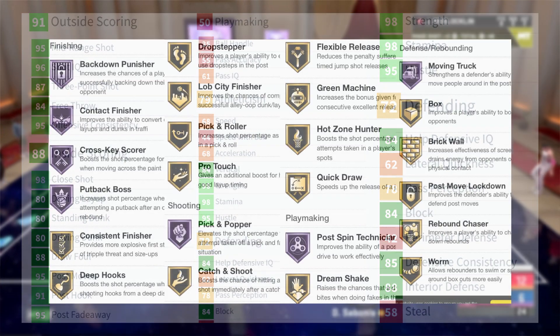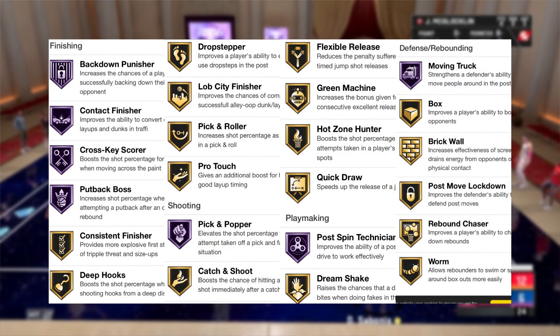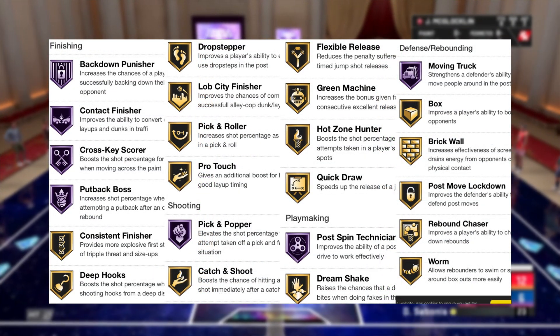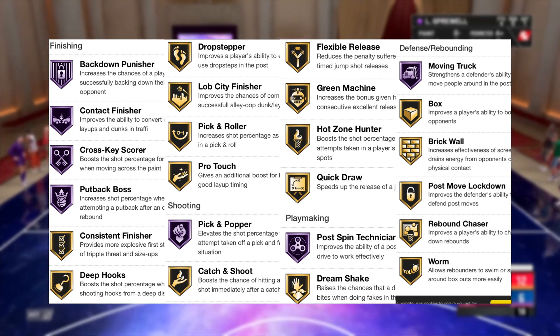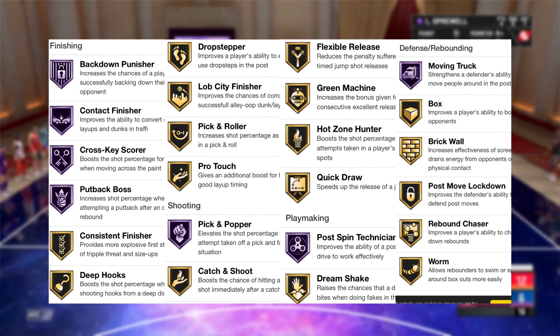Now let's get into the badges. He has seven Hall of Fame badges: Backdown Punisher, Contact Finisher, Cross-Key Scorer, Putback Boss, Pick and Popper, Post Spin Technician, and Moving Truck.